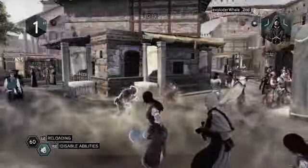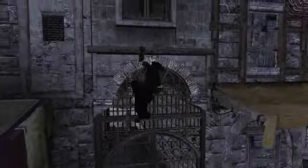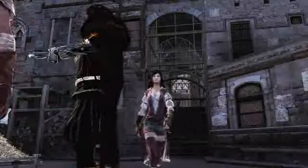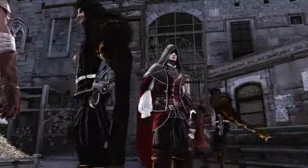First, I use a smoke bomb to help with my escape. Then I can use chase breakers, like these gates, to close the path behind me. The Doctor is undeterred and climbs up a wall to continue his pursuit. But while his line of sight is broken, I use the Morph power to blend into the crowd.